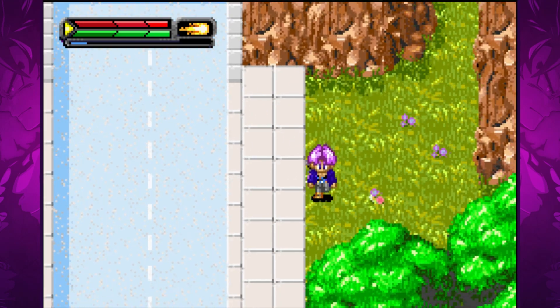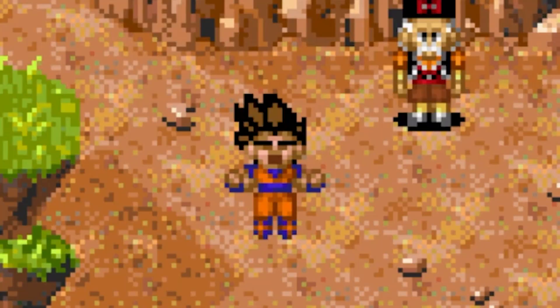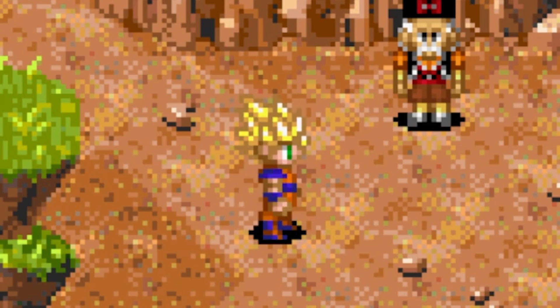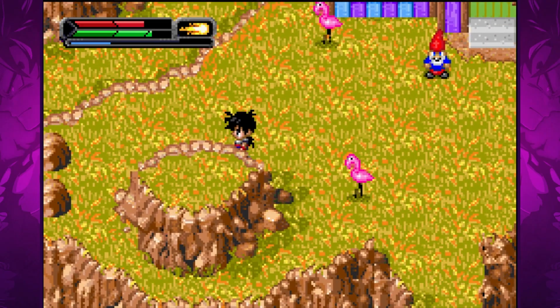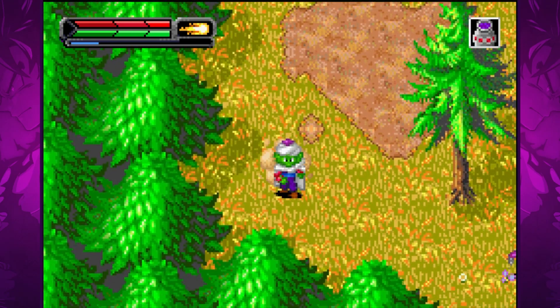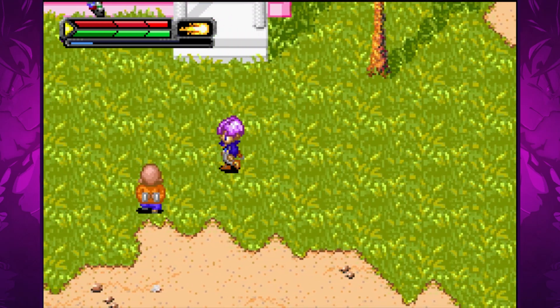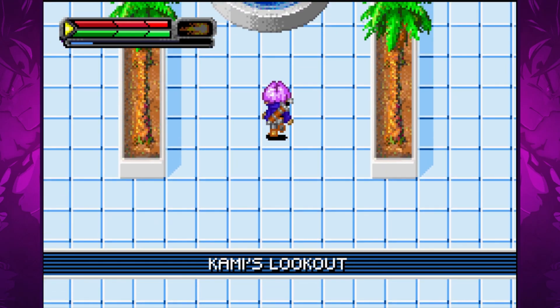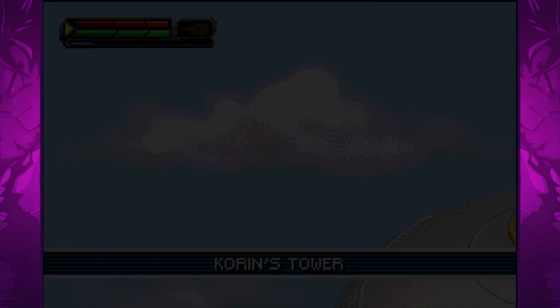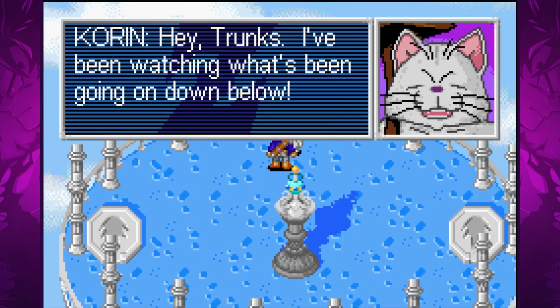The only thing that they are missing is the aura around the characters. Overall the graphics are really good, especially for a Game Boy Advance game. The environments are detailed and vibrant, although some areas look a little too similar, making it harder to remember which regions certain things are in when revisiting levels. But this is definitely not the case for the more iconic locations like Kami House and the Lookout, which look fantastic. The game uses Bruce Faulkner's music and it is just amazing — it fits perfectly with the tone of the game and gives me serious nostalgia from the dub I watched as a kid.